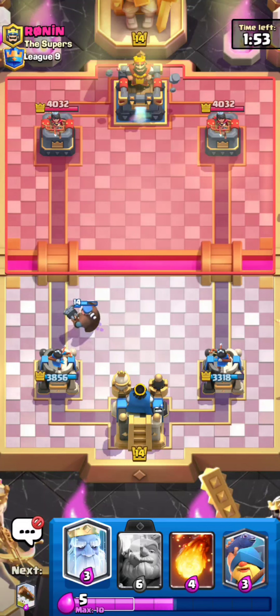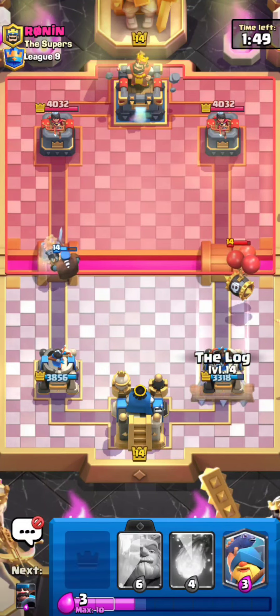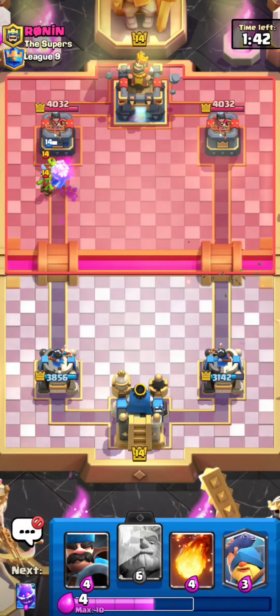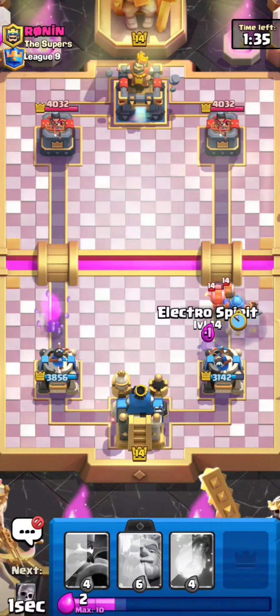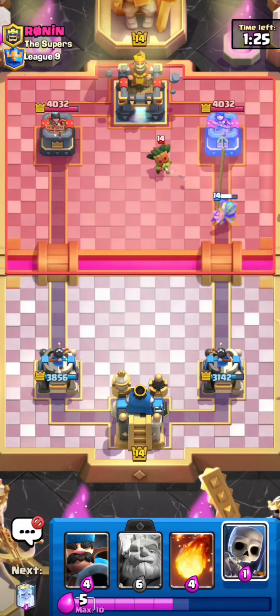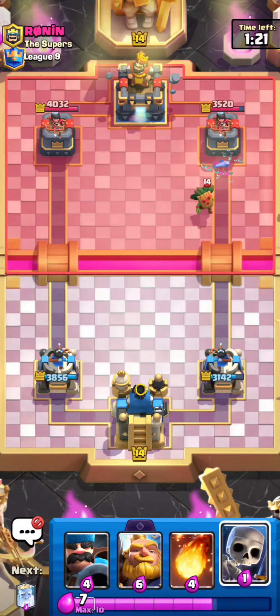He's going for a Skeleton Barrel — I could just go for my Royal Ghost right here because I think he's a little low on Elixir. I could just go for my Log as well. He's going for Goblins — good play on his end, the Goblins definitely clutch up right there on defense, which is a little annoying. But he's also going for Wall Breakers so my Fisherman plus Electro Spirit should clean it up. He's going for a Dark Goblin — totally fine, I'll just wait and play Skeletons for the Dark Goblin.